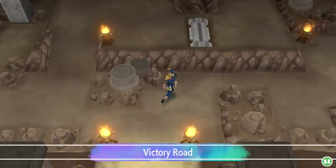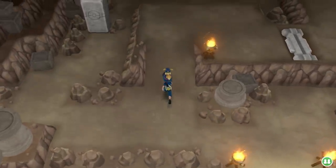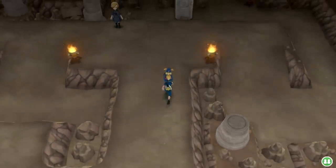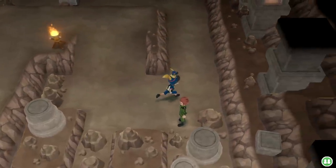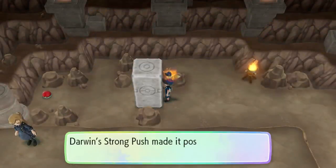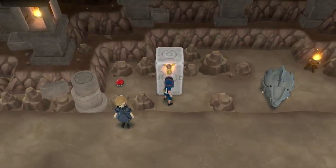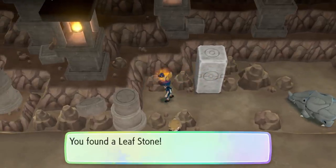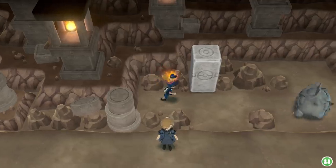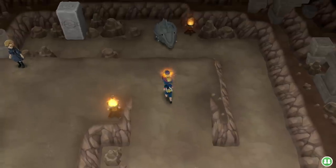We already came in here last episode and explored a little bit of it. If we head up all the way around, there was actually a very important choice for some items, and I guess we made the right choice because we got the TM for Stealth Rock — actually the first of a lot of TMs we can find here in Victory Road. We're going to use our strong pushing powers — and behind door number two, a Leaf Stone! I guess there was Exeggcute in the route right outside, so you could use that to evolve into Exeggutor, but you can also find Exeggutor in the wild, so not really worth it.